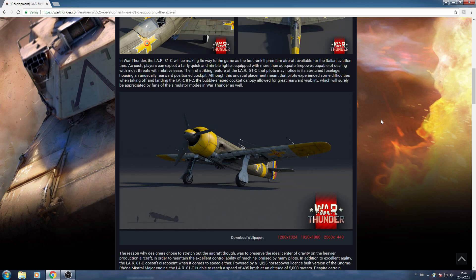Players can expect a fairly quick and nimble fighter equipped with more than adequate firepower — two 20mm and two machine guns, capable of dealing with most threats with relative ease. The first striking feature of the IAR is its stretched fuselage, with the cockpit positioned a little bit further back. This placement meant that pilots had some problems taking off and landing, which will be especially noticeable in Air SB. It will have nice visibility, though, so that is nice for the SB community as well.